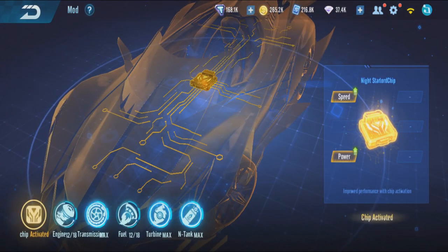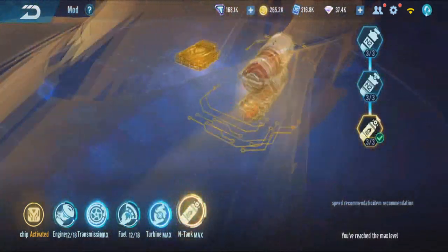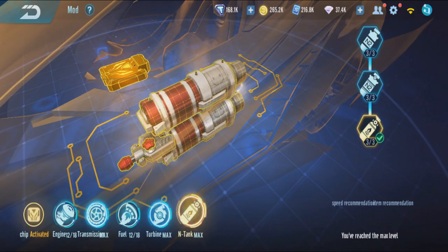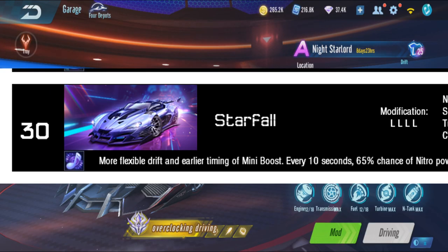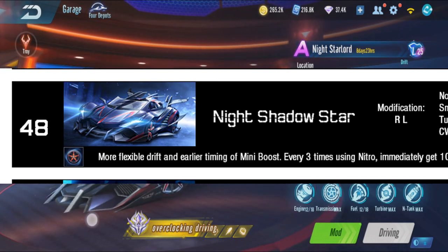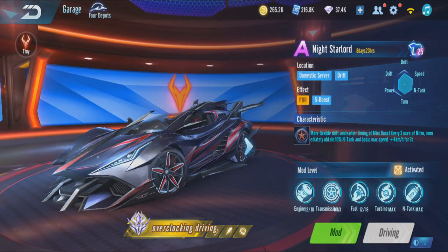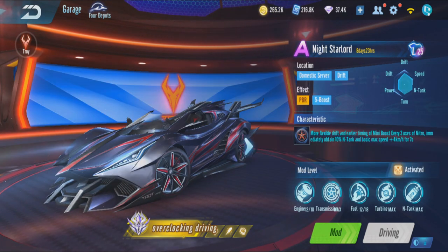I already put the infinity chip in. Modding is right, left, right, and left. Starfall is actually rank 30, while Nightstar is rank 48. So yeah, this is a good voucher car — but not really the best-ranking voucher car. Night or Dark is still up there, but yeah, this is good mainly for drifting.